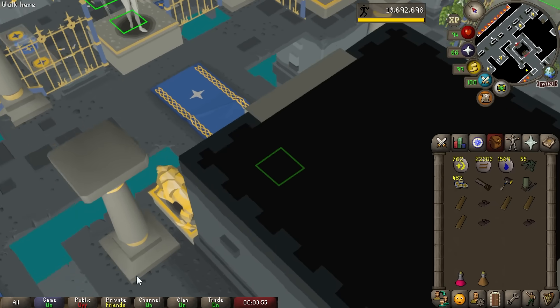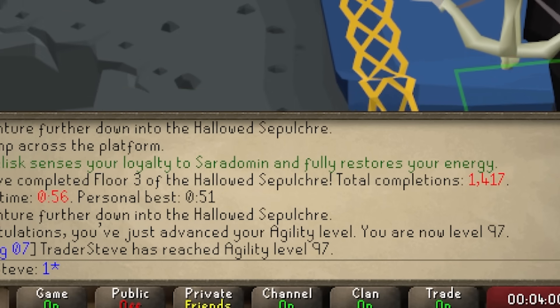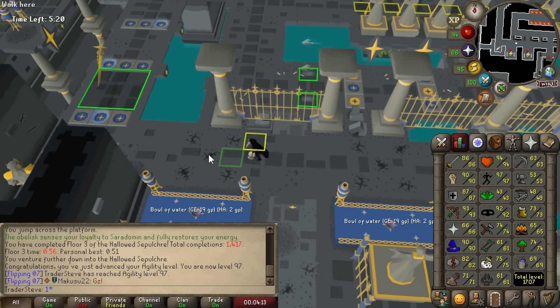There it finally is — 97 Agility. Took a long time. We only have two levels left, but 1.1 million XP to the next level — oh my god.